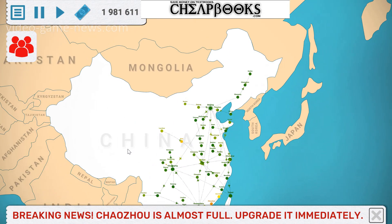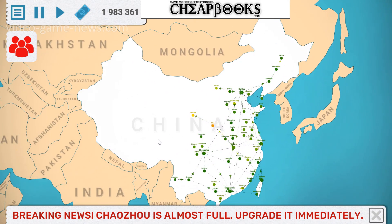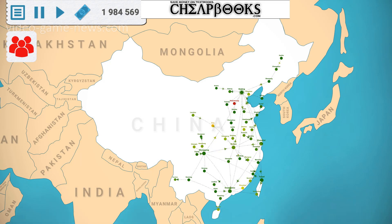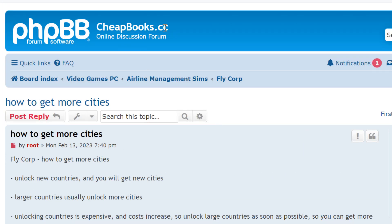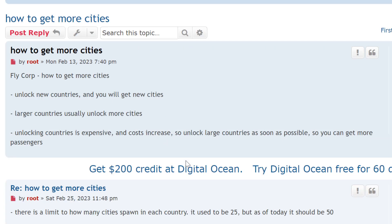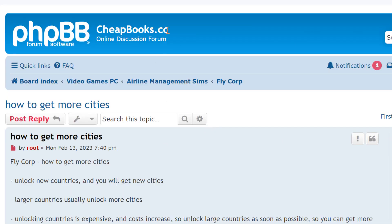Okay, so that's how you do it. If you have any questions or comments, you are welcome to look at my forum, which is cheapbooks.cc. There is a FlyCorp section in airline management sims under the video game section, and you can search for FlyCorp in the search box — it has a lot of tips and tutorials. I also own cheapbooks.com, which is a website for buying books and textbooks. If you have any questions or comments, please post below.